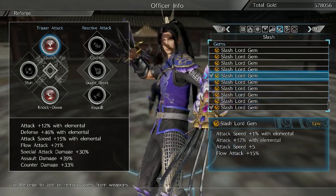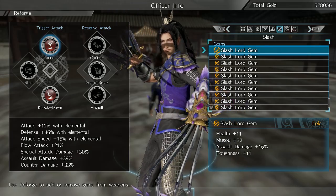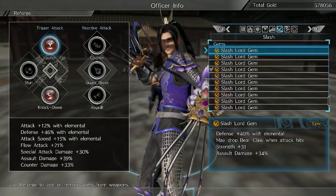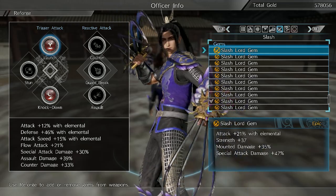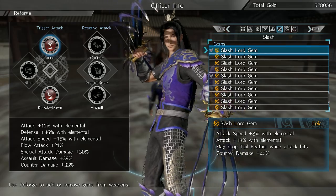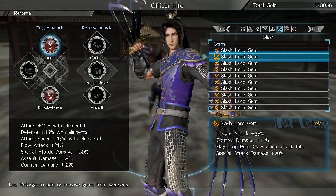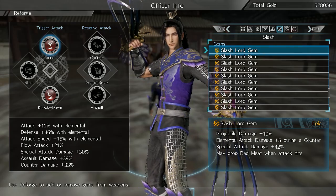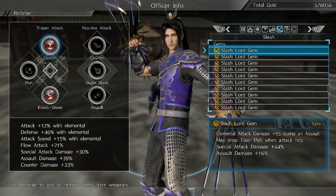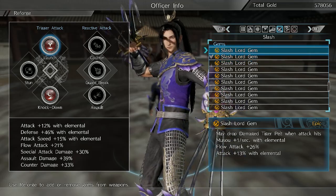I want to spec in Slash and Flow Attack, and attack speed of course. He kind of plays like an old-school charge attack Dynasty Warriors character, in that a lot of his good stuff is at the end. Some people say attack speed is all style and no substance and it's not necessary, but it actually is kind of necessary with this character — otherwise it's going to take forever to get to anything that's actually useful. Flow attack is a must with him from what little I've played.